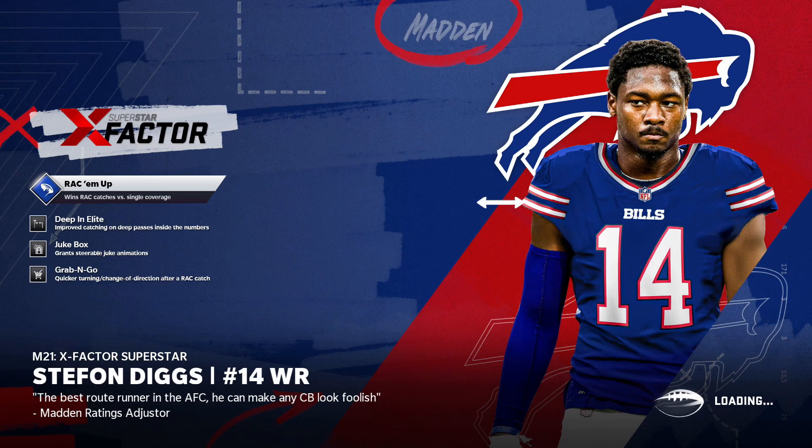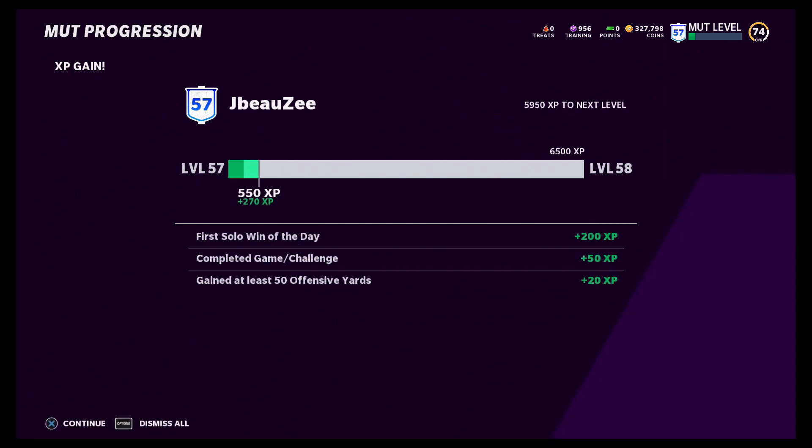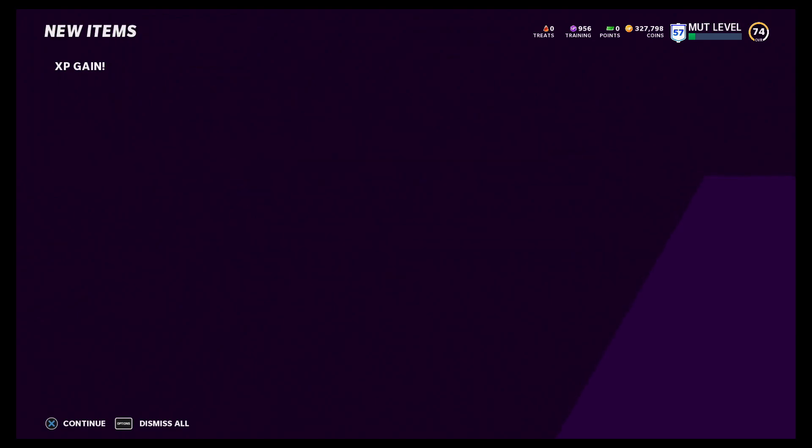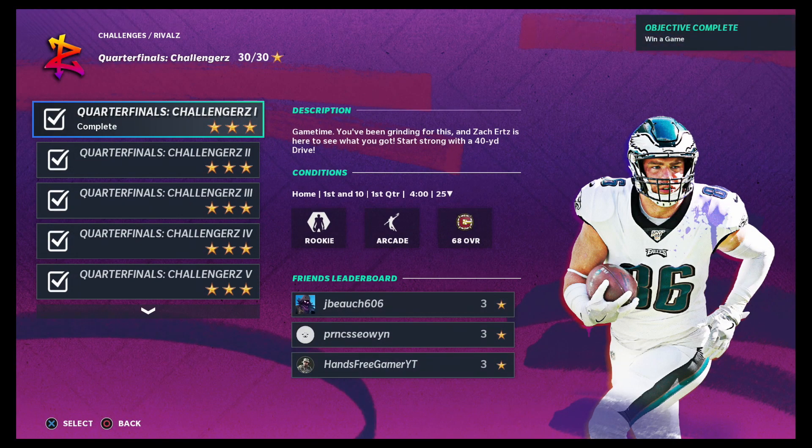Now let's see how much XP we get from doing these challenges. I'm pretty sure it's going to be 70 XP per challenge. And obviously if you want, you guys can get the touchdown, but the fastest way is to just give yourself up at the 40 yard line. If you guys are just trying to level up as fast as possible, just give yourself up at the 40 yard line. But we got 270 XP. The only reason we got 270 XP is because that was our first solo end of the day. The normal amount is just 70 XP. But this is the fastest way to get the 70 XP. Just do that over and over again until you guys reach max level.